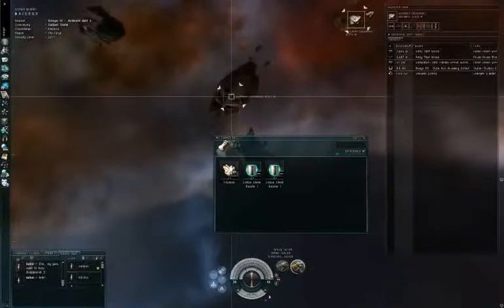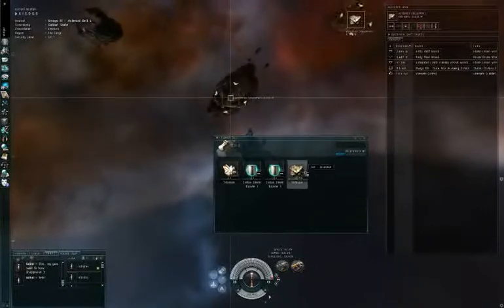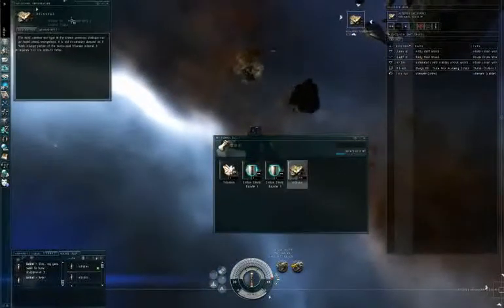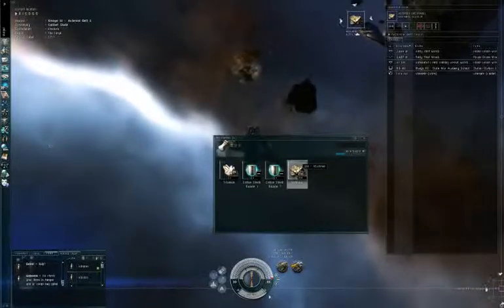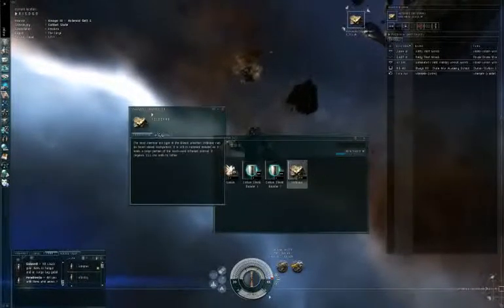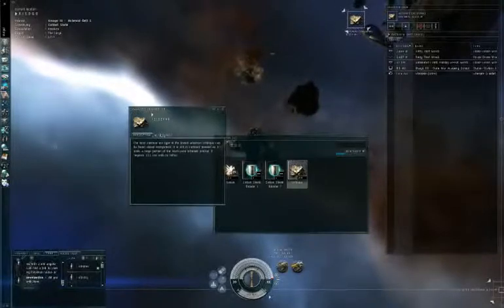We don't want to wait, so I'll just break the cycle — we got 269 Veldspar units. Veldspar is an asteroid type. You can check out an item's attributes by right-clicking and selecting 'Show Info'. The info panel has tabs showing things like volume and units to refine — we refine asteroids to get materials.